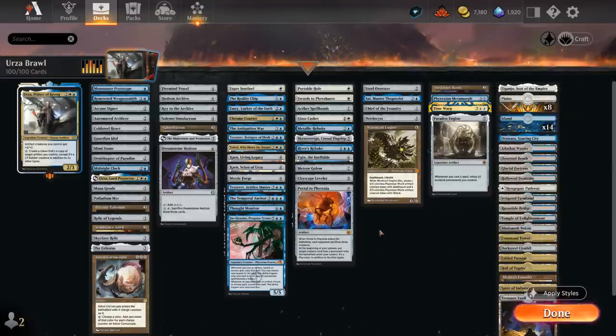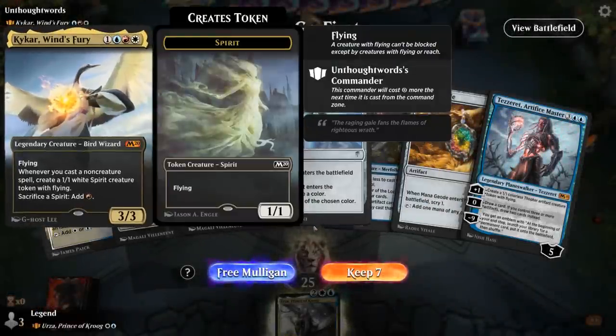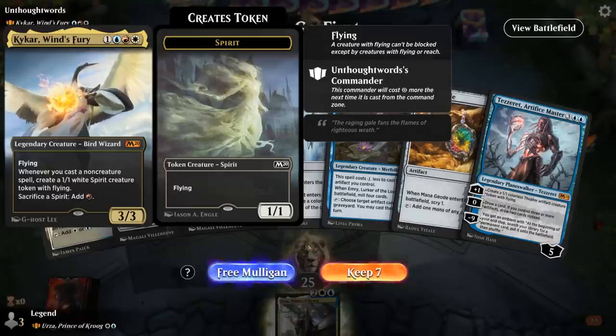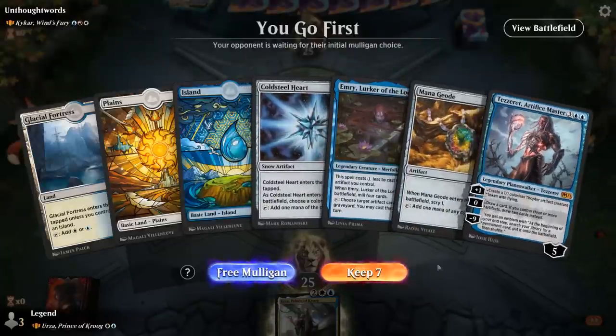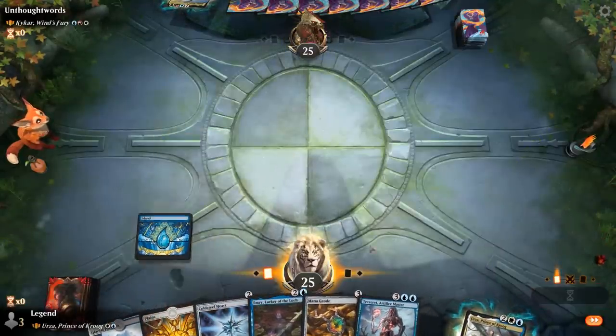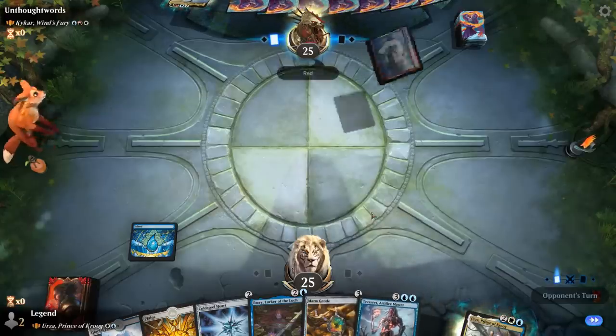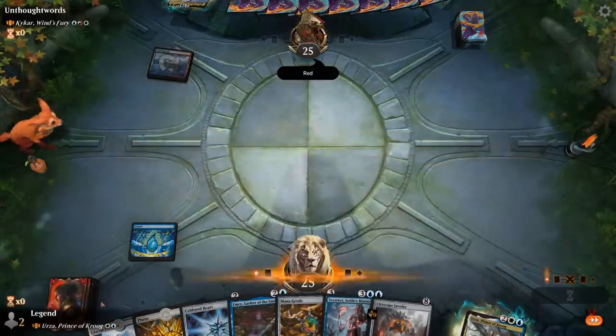Now let's jump into some games and see how the deck does. We're on the play, facing Kaikar — Jeskai Control with lots of spells probably. Our hand's quite good: Cold Steelheart into maybe Geode plus Emry on three, then Tezzeret for card draw, and eventually Urza as our mana sink.